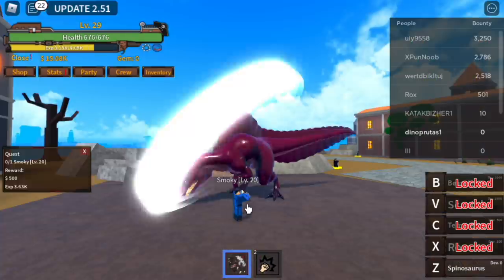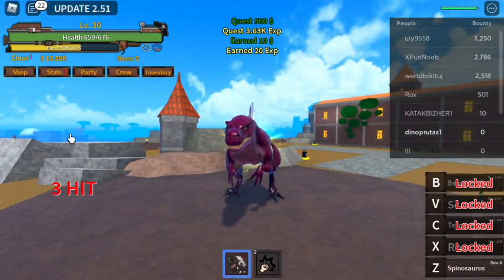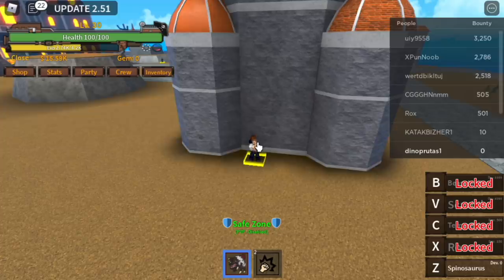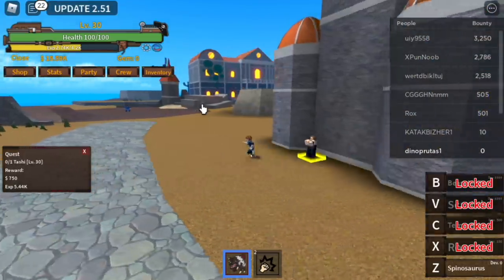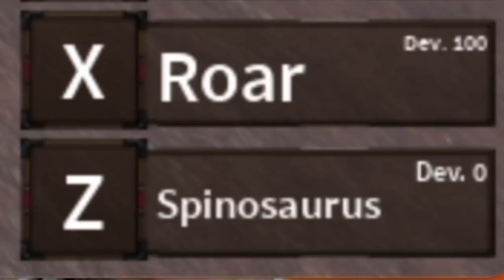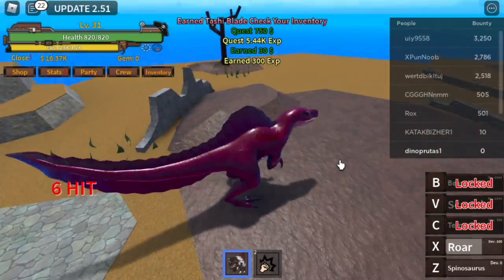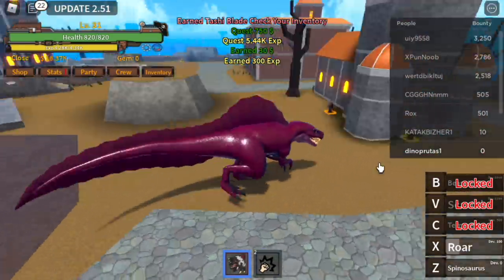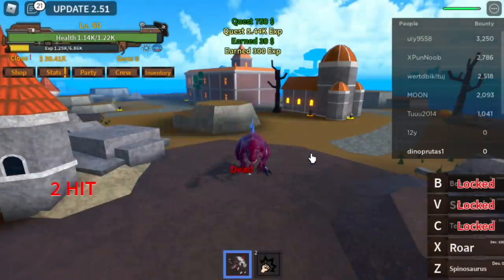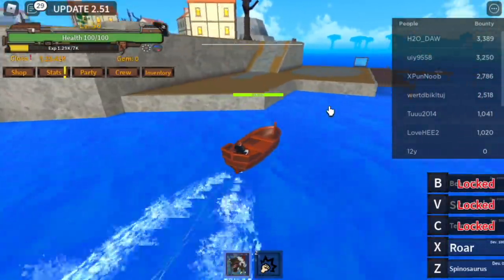So you're gonna do this until you reach level 30. After that, you can now proceed to Tashi. As you can see, our power foot is 120. We can unlock a new skill, and that skill is the roar. Roar is one of the most important skills of a Spino Fruit user — it will be used later for farming. But now, you can survive by using left clicks. The goal here is to reach level 50. Defeating Tashi, you're gonna reach level 50, and after that you can proceed to the next island.